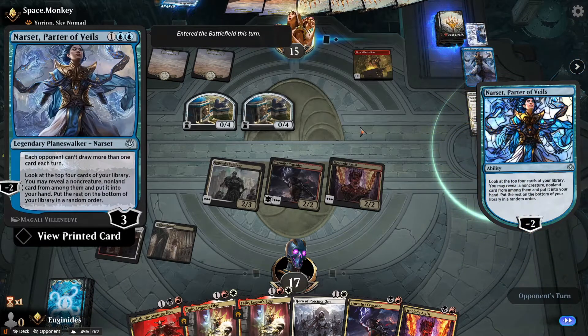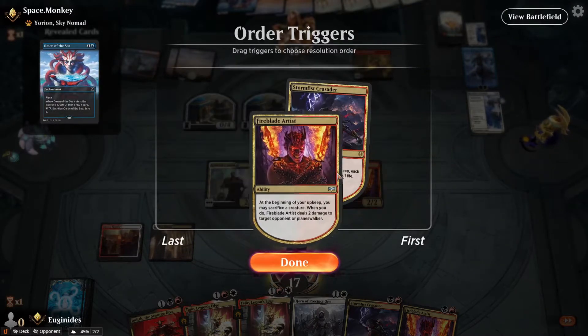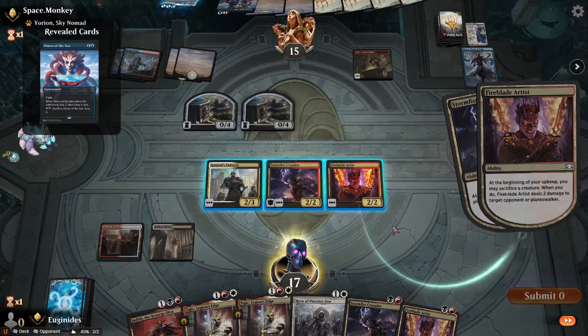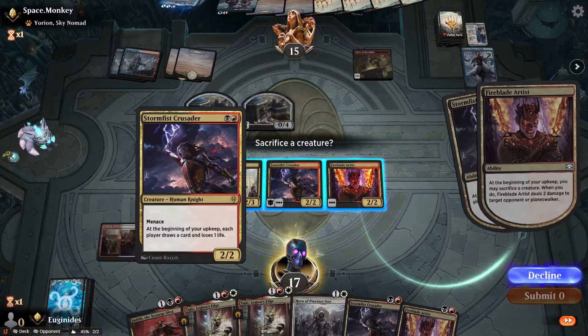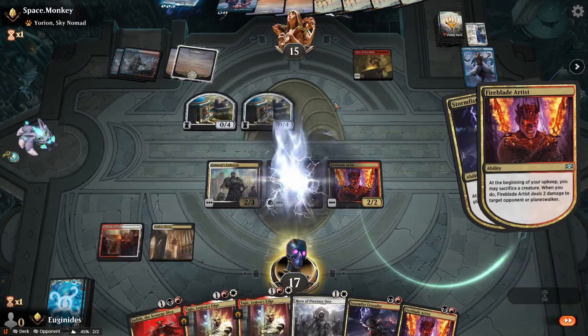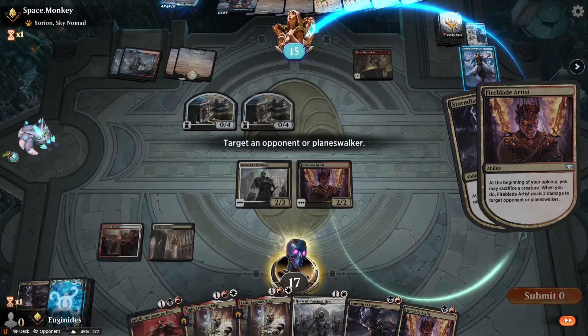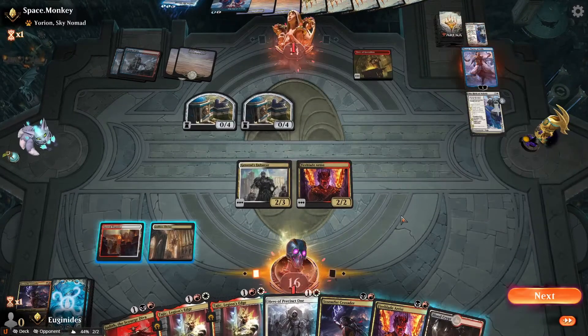Standard's fun, guys — I don't know if you know. Having the time of my life, dude. I won't even get a card off of this, so I probably even want to sack the Crusader. Hit face, because he's going to blink Narset anyway. Get one less activation — I must stay focused.